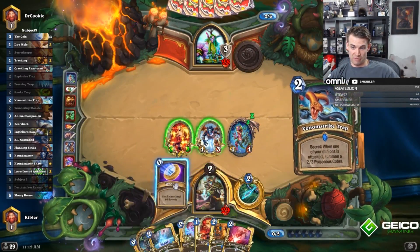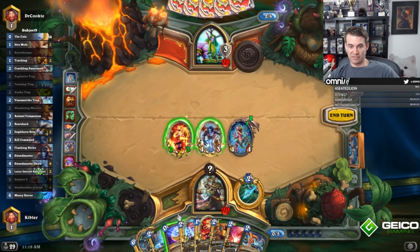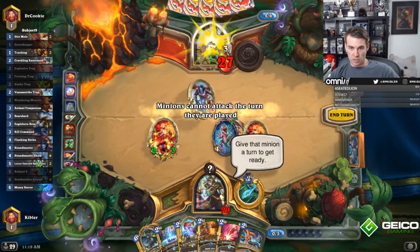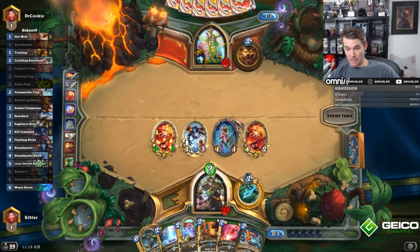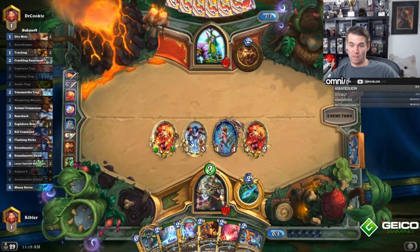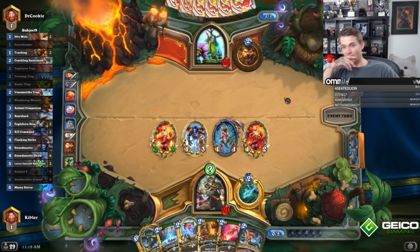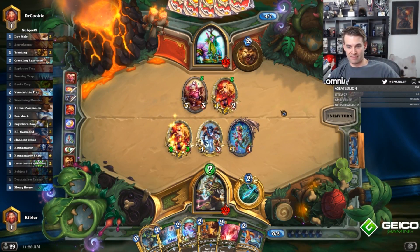This is pretty powerful. If I coin out a Secret Keeper, I can play three Secrets next turn, which makes this guy feel really big. This sets up a potential, even into Spreading Plague — like, triple Secret. This is a five-Power Secret Keeper, four-Power Secret Keeper. We leave him with like a guy and he can't play Spreading Plague into anything. Okay, that's powerful — he took my worst guy, that's less powerful.